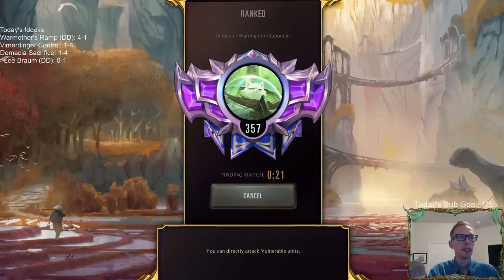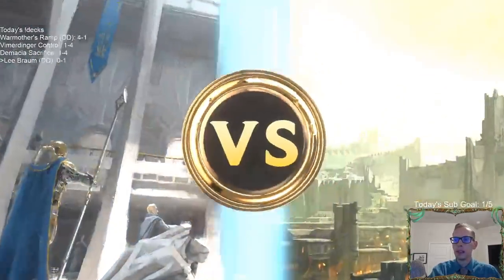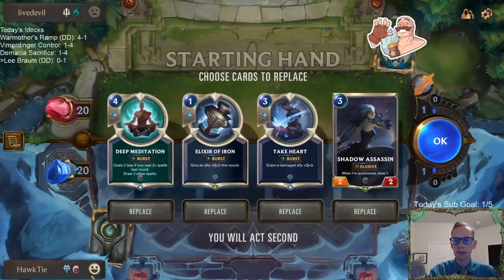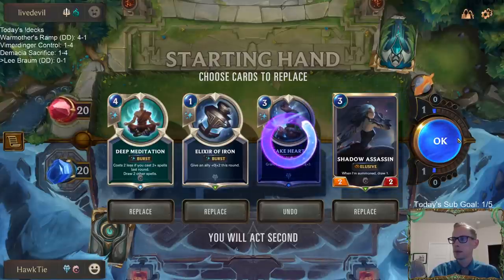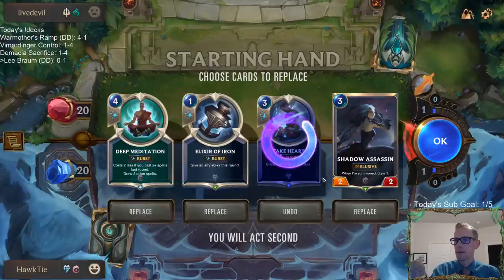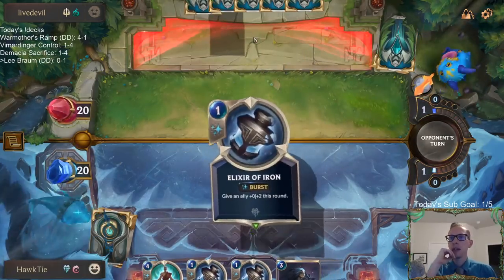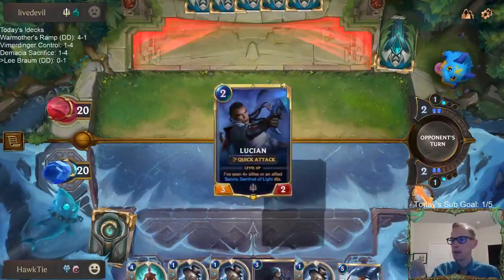You all have those days where work's just pretty frustrating - nothing goes right. Decisions you make just end up being wrong. I guess I should have just drawn two to start. They would have probably bounced my Shadow Assassin anyway. Literally have not played against Shadow Isles Demacia for weeks. This is our third Shadow Isles Demacia in the last six games.